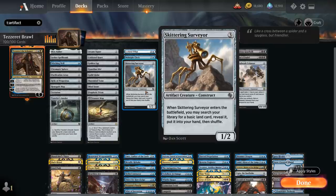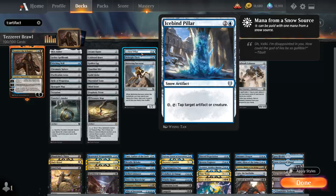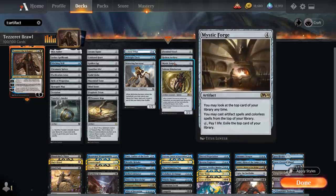At three mana, Scurrying Surveyor can find a basic land to fix mana, Midnight Clock can ramp by adding blue mana and will eventually draw us a fresh hand of cards, and Ice-Bind Pillar in combination with a few snow lands can be a nice removal spell — tapping down an artifact or creature for just a single snow mana. At four mana we've got Firemind Vessel and Hedron Archive for two-mana ramp, and Mystic Forge lets us look at the top card of our library and cast artifact and colorless spells from the top, paying one life to exile the top card if we don't like it.